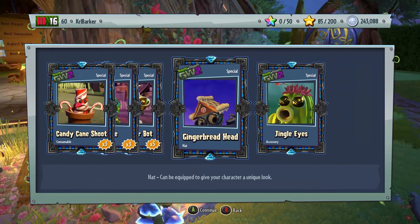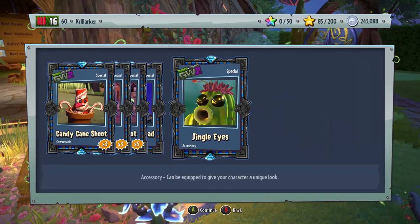I'm not going to keep talking about the consumables — we'll just go for the customizations, which is the Gingerbread Head and Jingle Eyes.